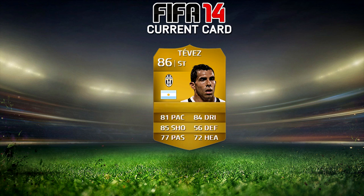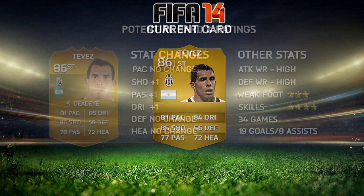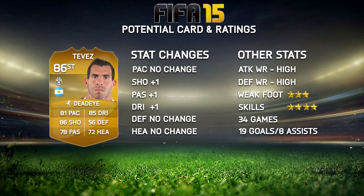Let's move on to the final player of the episode — Carlos Tevez. Currently an 86 rated striker with 81 pace, 85 shooting, 72 heading, 84 dribbling, and a very solid 77 passing. I believe he was fairly expensive at the start of FIFA 14 and I think he will be again, simply because he's generally a very good striker.